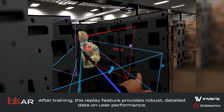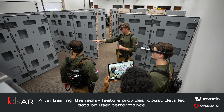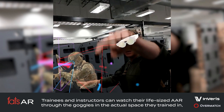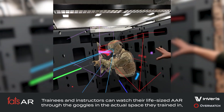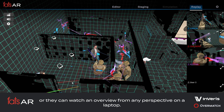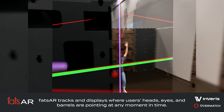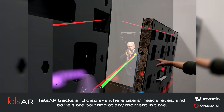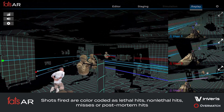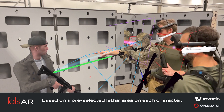After training, the replay feature provides robust, detailed data on user performance. Trainees and instructors can watch their life-size AAR through the goggles in the actual space they trained in, or select any perspective to view from a laptop. FATS AR tracks and displays where users' heads, eyes, and barrels are pointing at any moment in time. Shots fired are color-coded as lethal hits, non-lethal hits, misses, or post-mortem hits, based on a pre-selected lethal area on each character.